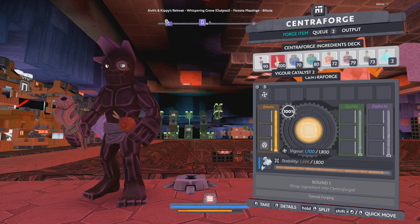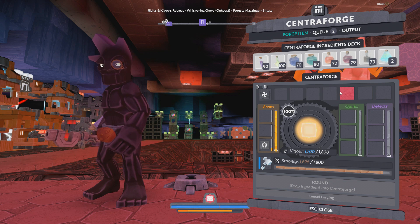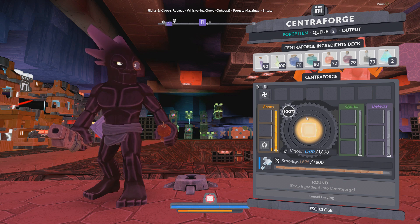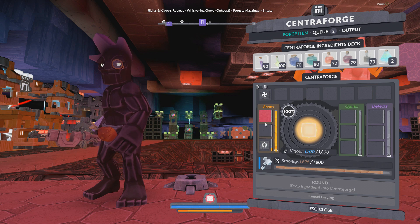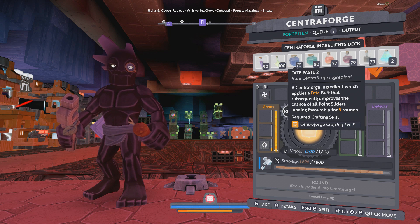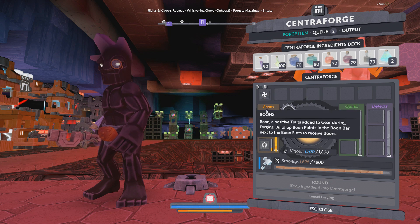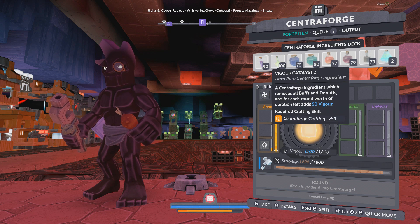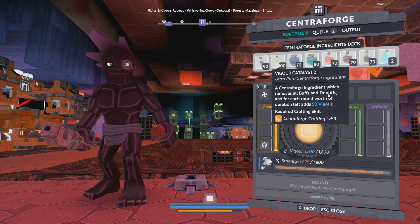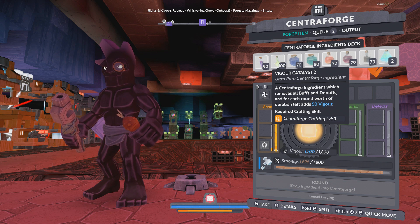If you're unfamiliar, the vigor catalyst — for every buff up here, we have buffs that affect the actual forging process, and then there are boons which give a boon to the item. For every buff and debuff — and this is pretty critical — the vigor catalyst is going to give us 50 vigor for every single stack.